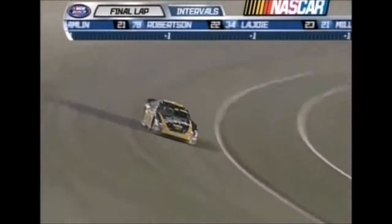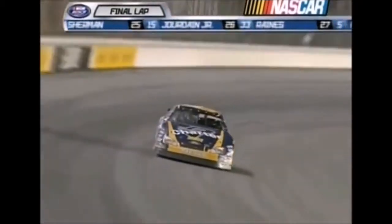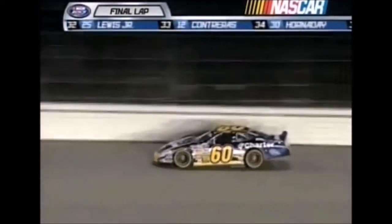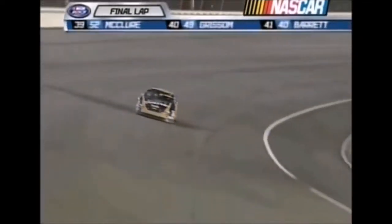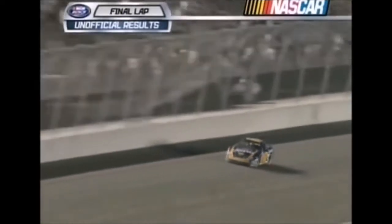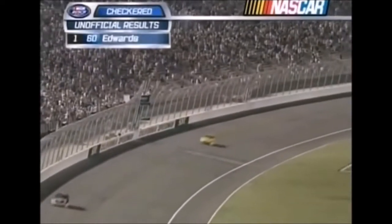We've got two laps going and they're already shooting the fireworks off — what's up with that? They lit the fireworks off. Don't worry, we've still got one more to go. Coming to the checkered — turn four, we're coming to the checkered. You saw those fireworks going down the back stretch — he already won the race. Now Carl Edwards out of turn four. Checkered flag — Carl Edwards wins in California, and the fireworks are official.